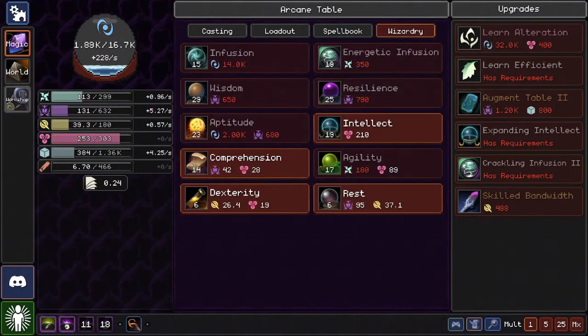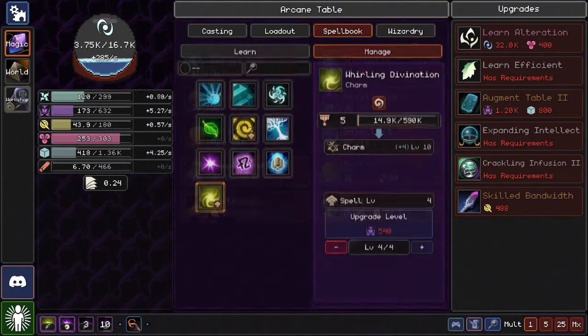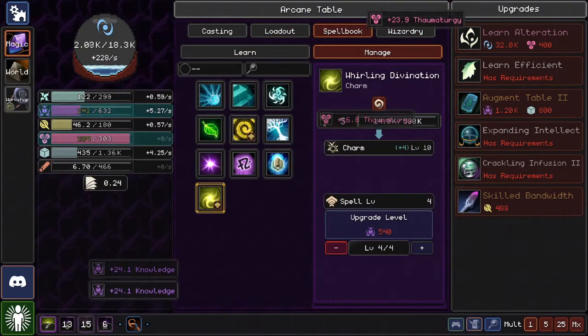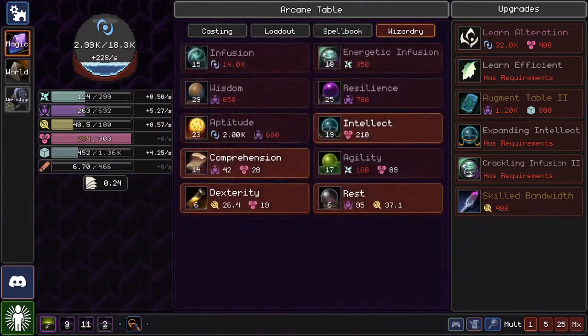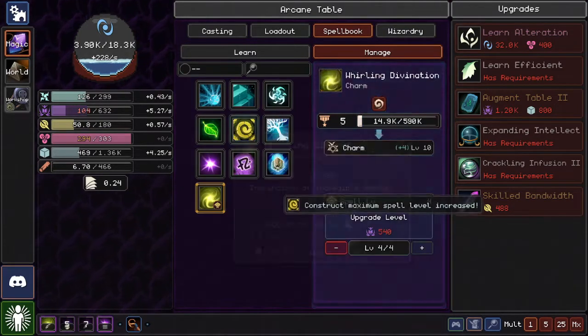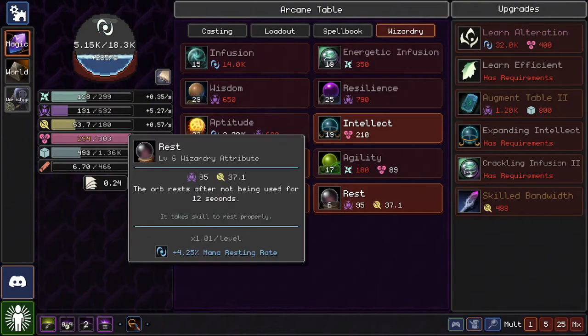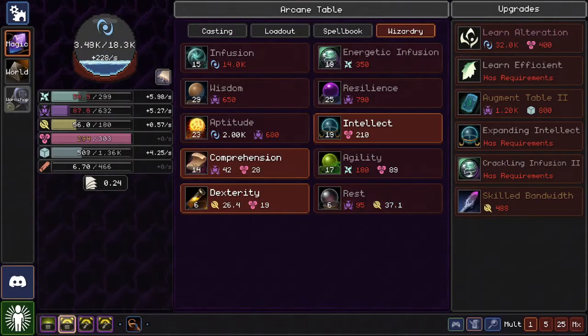I can absolutely use the next level of Infusion, but I can also use the next level of Intellect. Oh god, the decisions — what do I do? We're at almost max Thaumaturgy. I can upgrade that — why not? Let's hold off and wait until we can get that happy fun stuff.